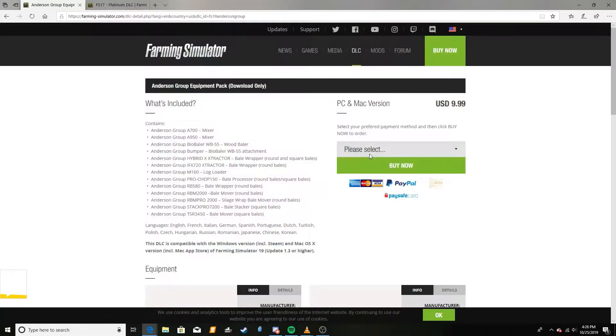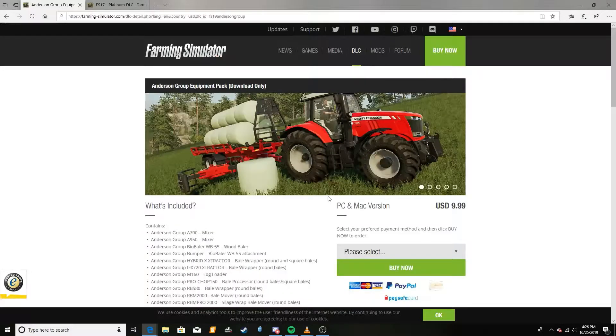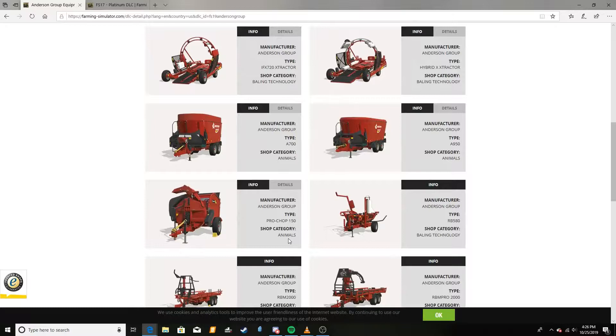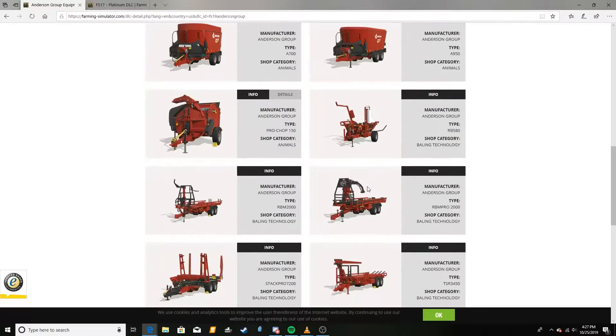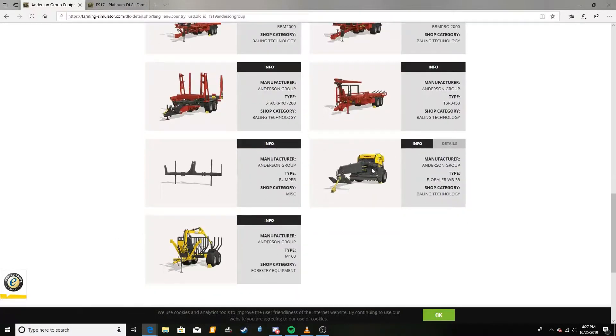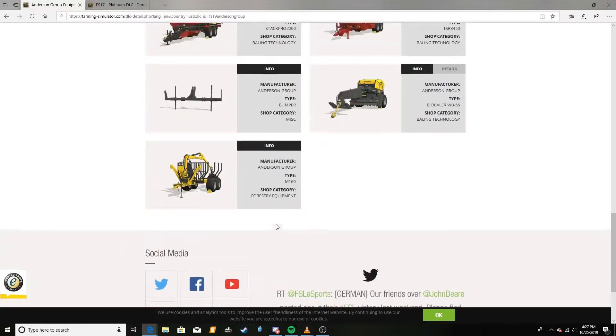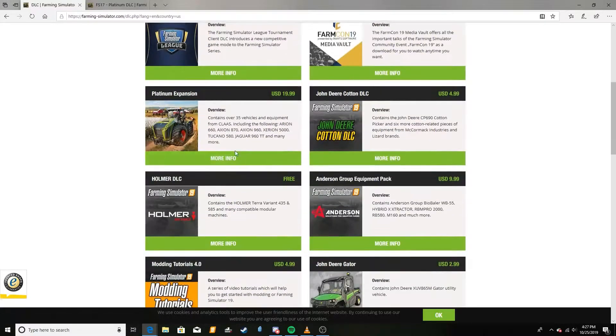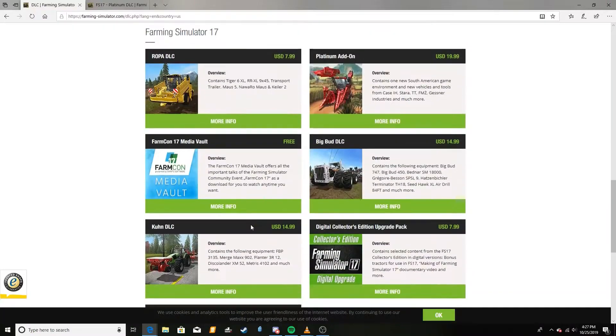The DLC I do like and actually bought was the Anderson one. This is the first DLC they made this year and it was spot on — it was an amazing DLC and I love it to this day. They have nice wrappers, extractors, feed mixers of different sizes, bale shredders, awesome stackers, and they added a cheaper way to do poplars. I think this is a great all-around DLC at a good price point. But with the Claas one, I feel like $20 is a lot to ask for that.